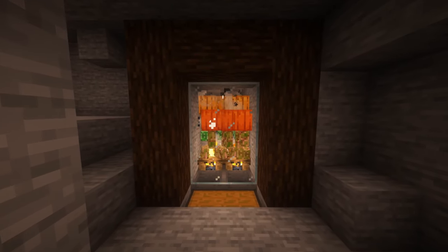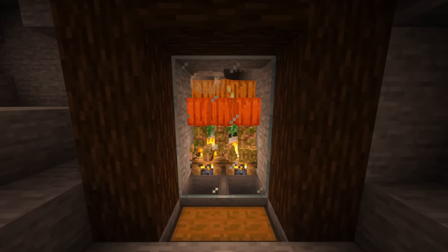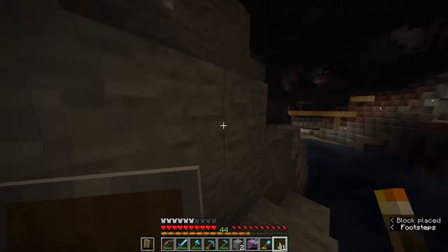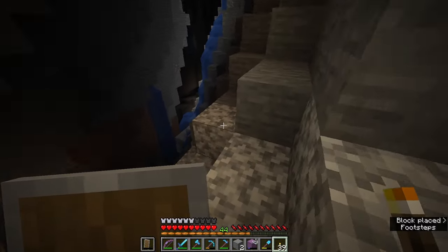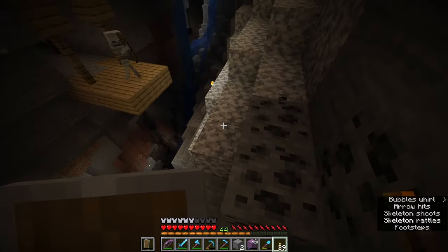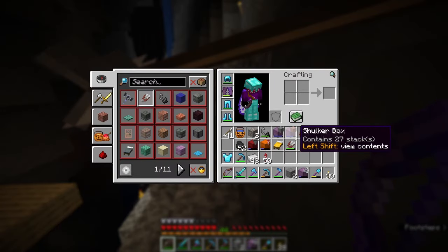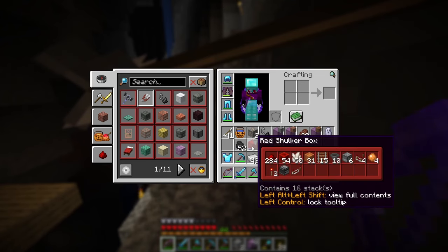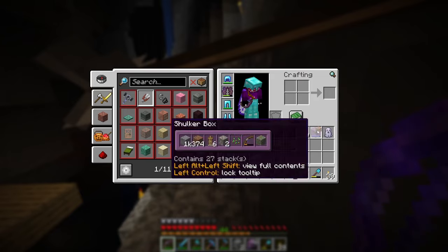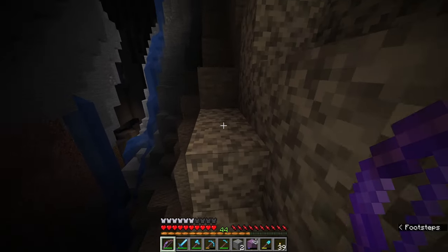There we go - we've got a bunch of creepers coming in, they're wearing their jack-o'-lanterns, but that's not going to save them from my gunpowder farm. With that done I think we can improve the efficiency of this farm a little bit by lighting up some of the areas. There are a ton of caverns and caves underneath the farm - I'm going to go around placing torches everywhere, make sure the entire area is lit up properly so that we don't have any unwanted mobs taking up the cap and taking away from our creeper farm. I did a quick little test and it's working beautifully so far.